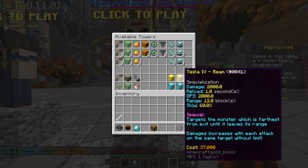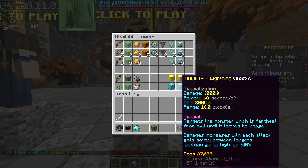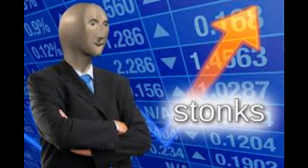The Tesla is B-class. It is a single target tower which has increasing damage up to a cap. The Beam class has a range of 8 blocks but does not have a damage limit. The Lightning class has a range of 16 blocks but has a damage cap of 300%. Thanks for listening and good luck with your games.